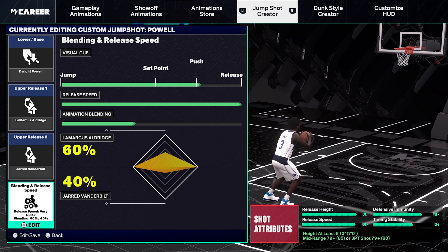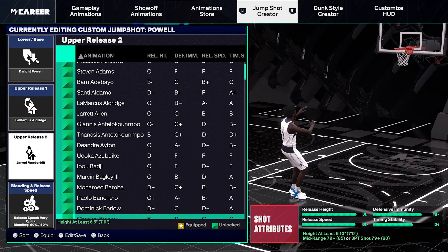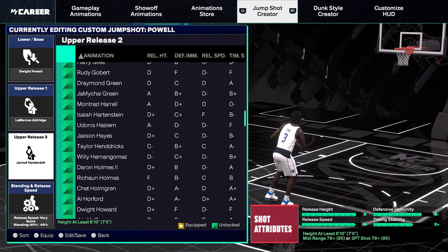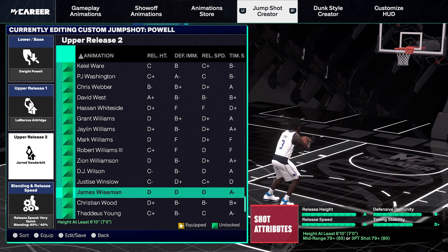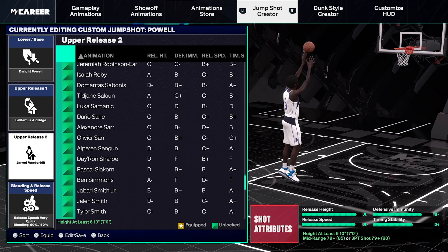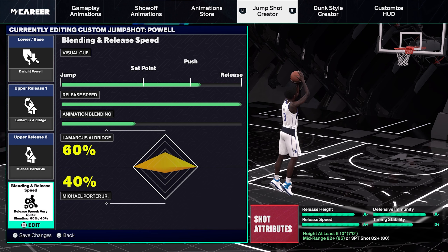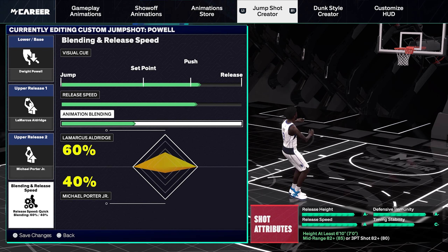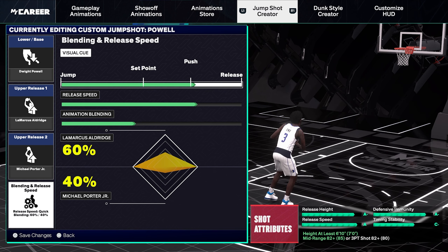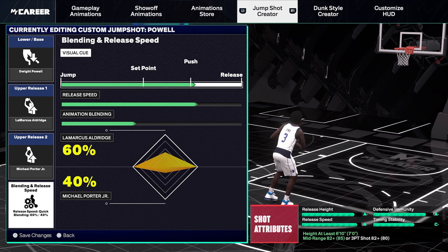I also have a second jumper that I was using before as an honorable mention — the White pal. I was messing with the releases so this isn't exactly what I'd recommend right now. Michael Porter Jr. is what I was using before, on quick 60/40 with it set at push. That's an honorable mention, but Davis Batons is what I'm using in this video.